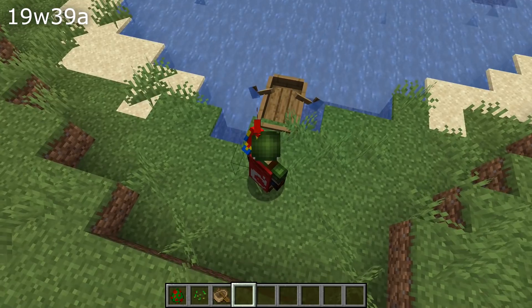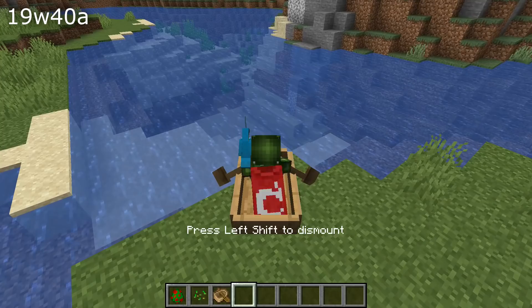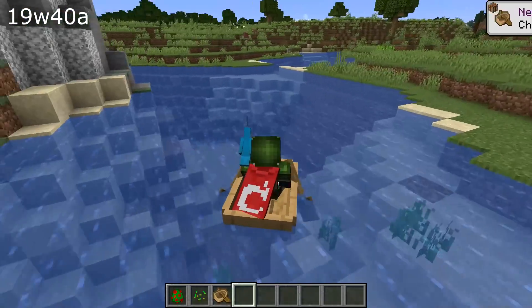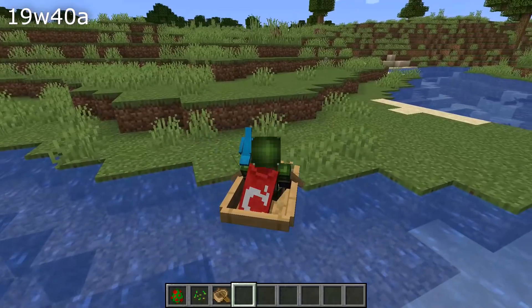Let's start with those gameplay changes. Parrots can now sit on a player's shoulder even if the player rides another entity, so even if you get in a boat or onto a horse, your parrots will now stay on your shoulders. Wandering traders could spawn inside of very small spaces, such as automated farms — that has been fixed in this version.